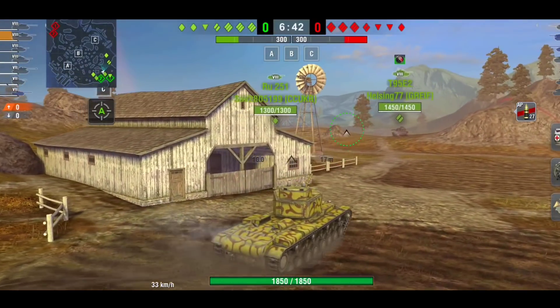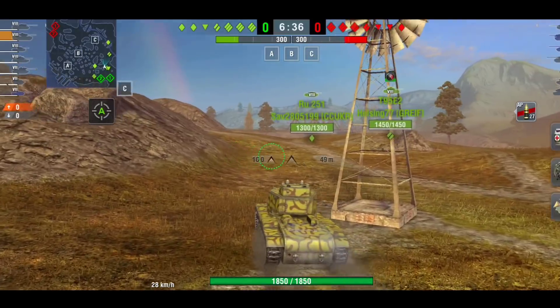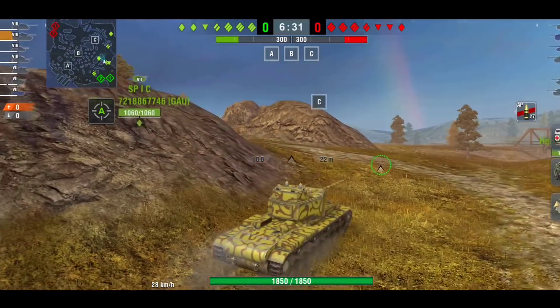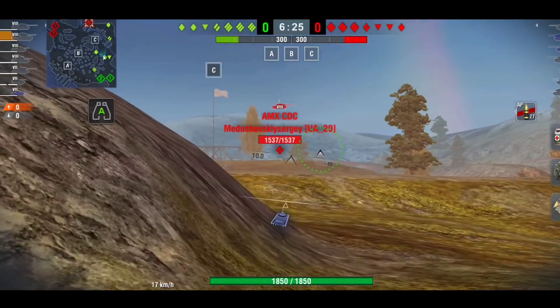We won because we held the line. I basically class this tank as a super heavy frontline that is just holding the line and taking shots, because you can take shots. Obviously if you're getting penned, adjust yourself. It doesn't matter what tier you're in — tier nine or tier seven — as long as you've got your angles right you can bounce pretty much anything that comes your way.